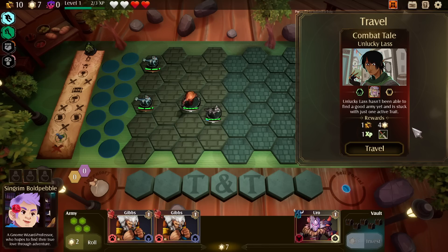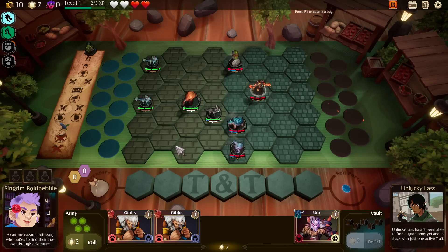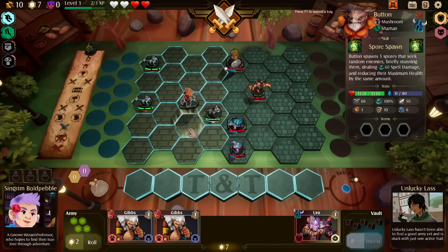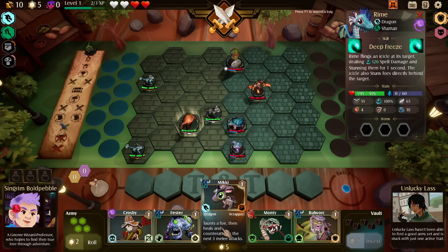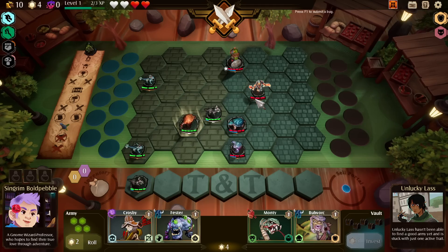The enemy hasn't been able to find a good army yet and is stuck with just one active trait. We'll travel there first. We don't have any more army slots. So we have mushroom shaman and dragon shaman. I could roll and try to find a new synergy, but rolling and spending two of my coins sounds stupid.